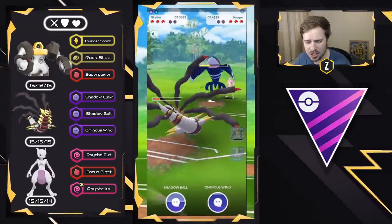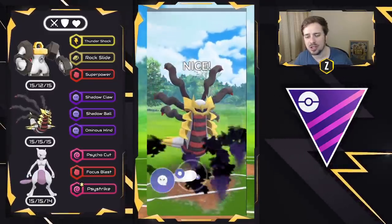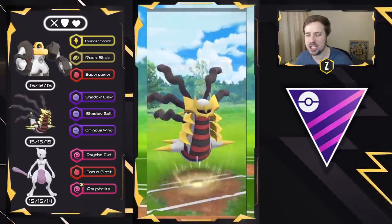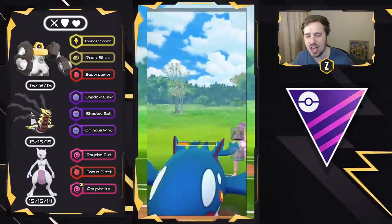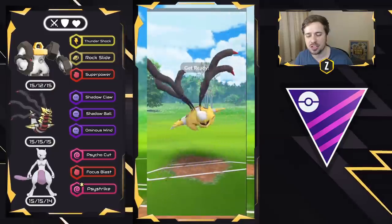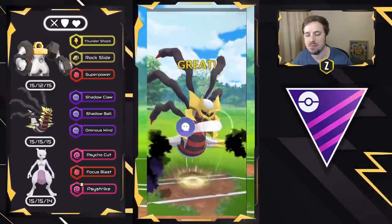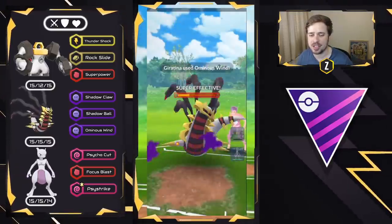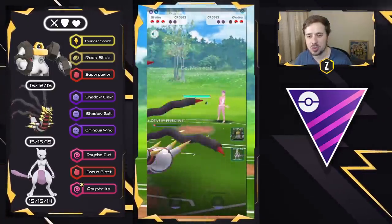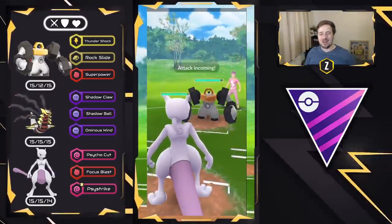I start loading up on energy and throw a Shadow Ball, making sure I do enough damage to take out the Kyogre and have energy advantage versus their Giratina Origin that may come back in to try to farm me down. We will be able to get to an Ominous Wind in time. We still have Melmetal with some loaded energy and a Mewtwo. They are unshielded, and Giratina Origin is going to be going down.